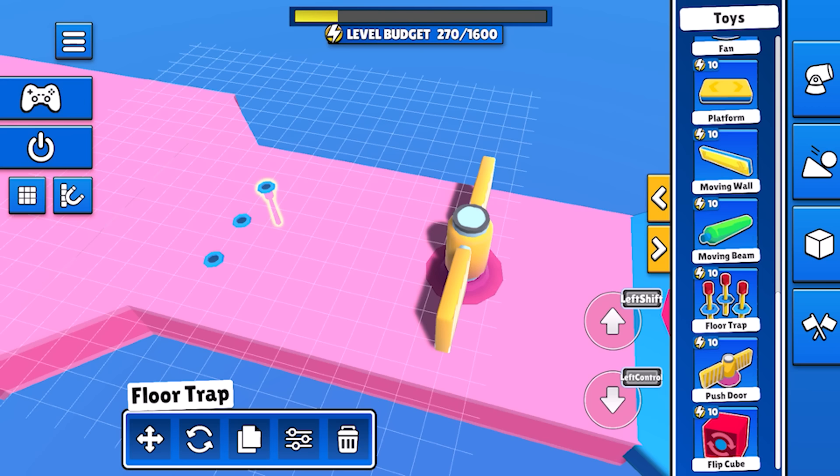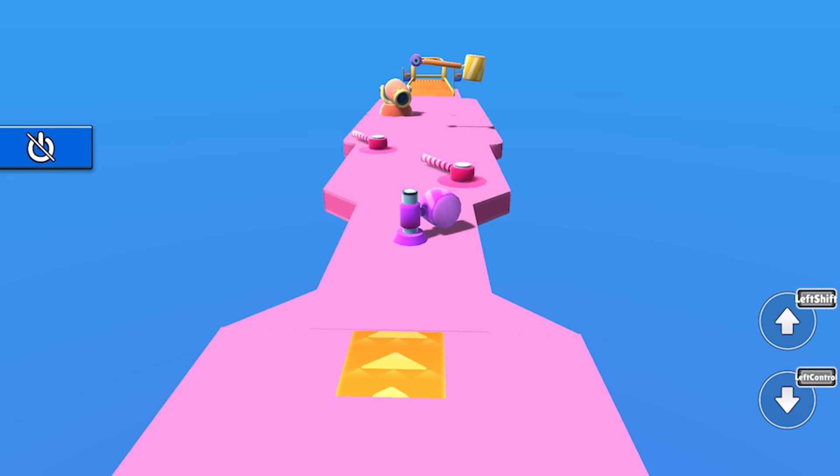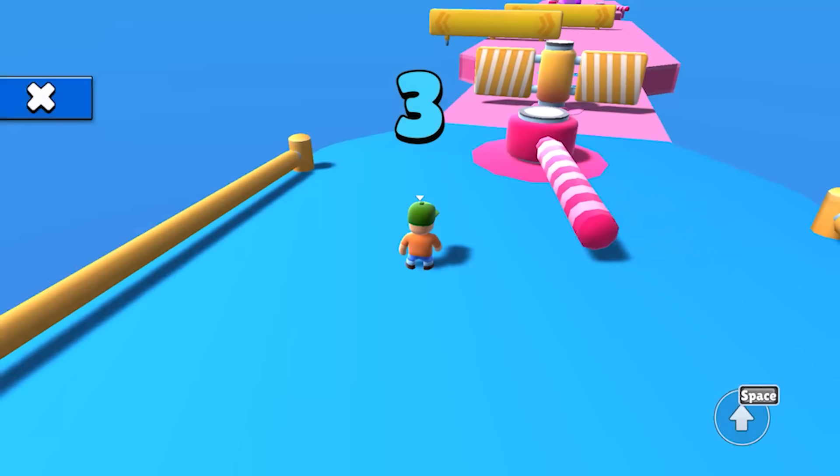That's the real basics of creating a level covered, but let's keep building and see how we can change this template up and make it our own. Let's add some more pathways for players to take and put a couple of simple obstacles on them. Now that's looking good enough to test out. We can test our levels in a couple of ways — first we can hit preview and watch the whole level run while still in our editor camera. This is really helpful when you want to see where a cannon will fire or how fast something will move.